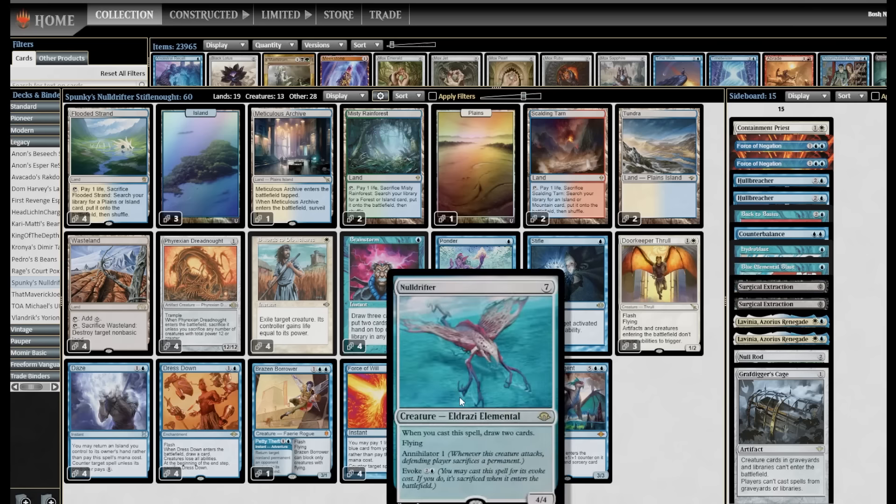Null Drifter is a cool new card from Modern Horizons 3 that works beautifully in this deck. The way all Eldrazi cards are templated is that what would traditionally be an enters-the-battlefield trigger is an on-cast trigger instead — originally to evoke the flavor that these things are really hard to stop, even if you have the counterspell, you're still taking some damage. But what that means here is: if you play a Dress Down or Doorkeeper Thrall and then evoke Null Drifter, you draw two cards on cast. It doesn't matter if the creature has any abilities once it's in play. Then when it resolves, it no longer has the ability requiring sacrifice to the evoke — so for three mana, you get to draw two cards and put a 4/4 Flying Annihilator 1 into play.